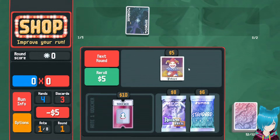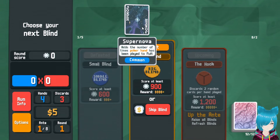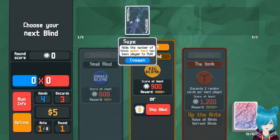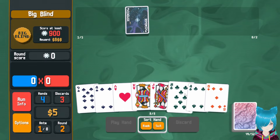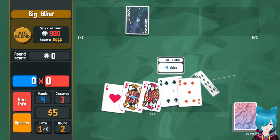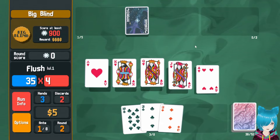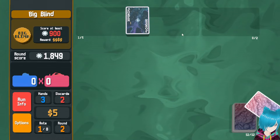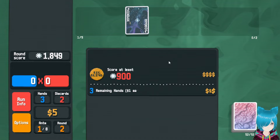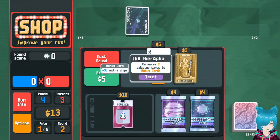We'll grab Supernova like usual because I like it — it's a nice little bonus. I would have preferred a chip bonus at the beginning, because mult doesn't matter too much until endgame with the Plasma. But neither of the jokers I had offered were great, so I'll just take the one that adds up a little bit.